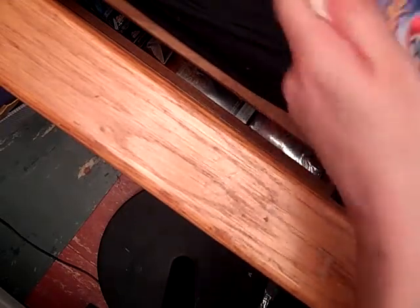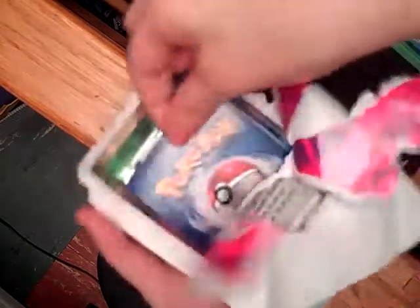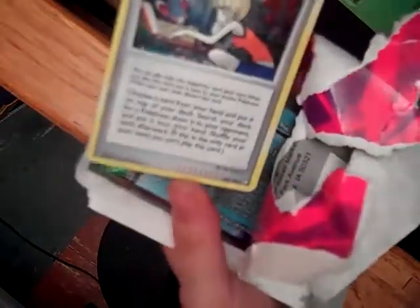Let's try not to kill myself this time on the cardboard — the sharp cardboard of doom. Ta-da, Bebe's Search! From Majestic... no, that's not Majestic Dawn. I forget what that logo is from, but it's a recent one.